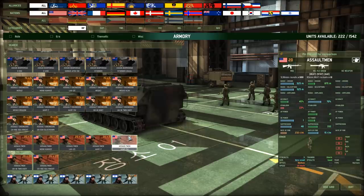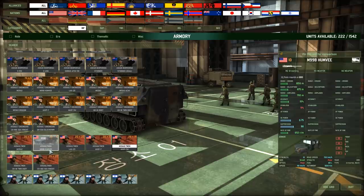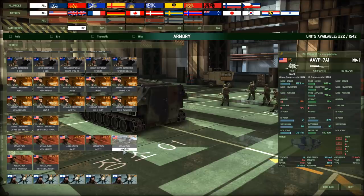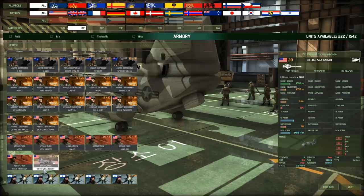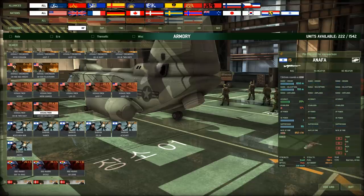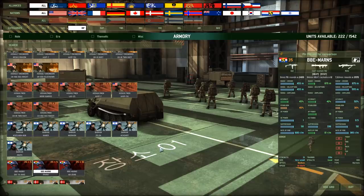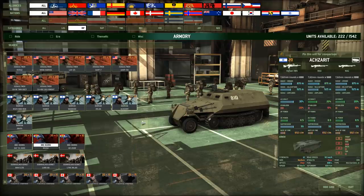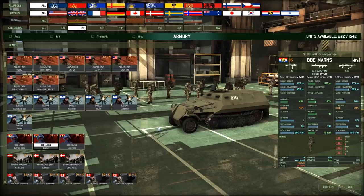Assault engineers — nothing too stellar there. We got the Assaultmen, which are what you would formerly call the small troopers from the US Marines. As you can see, some of their transports have also been slightly renamed: the Humvee, the LAV-25, the AAVP-7 and the AAVP-7A1 with the grenade launcher. We got the TwinYui and the CH-46 Echo Sea Knight. Moving on — Barkan with the Nagmash. Here's another one: the BBE-Marns. In case you thought the standard Dutch Mariniers are bad, these are even worse.